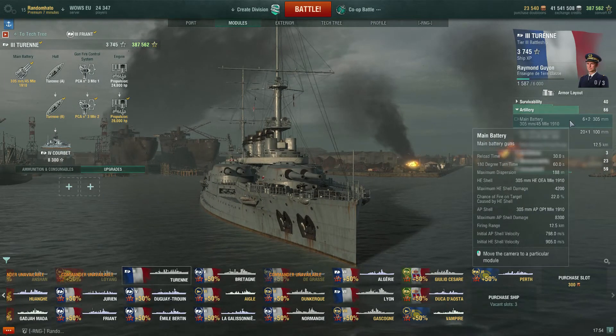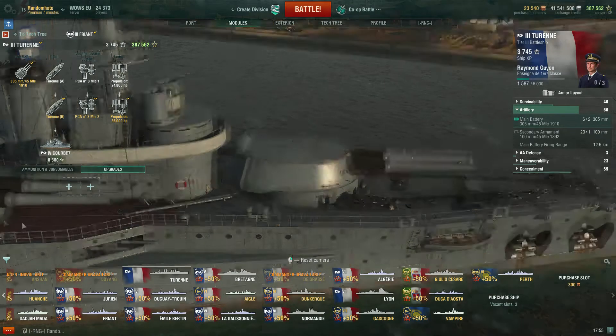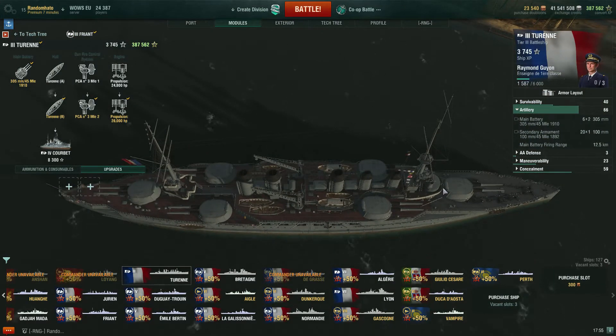Artillery-wise, we have six twin-mounted 305mm or 12-inch guns. They're in an interesting arrangement. You've basically got four available to you either side, because if we look down at the boat you will see - gun, gun, gun, gun, gun, gun, gun - these cannot point this way, these cannot point that way. So you're only ever going to get four on target at maximum. You do have to show quite a bit of side to get all four on target, so that's worth remembering.